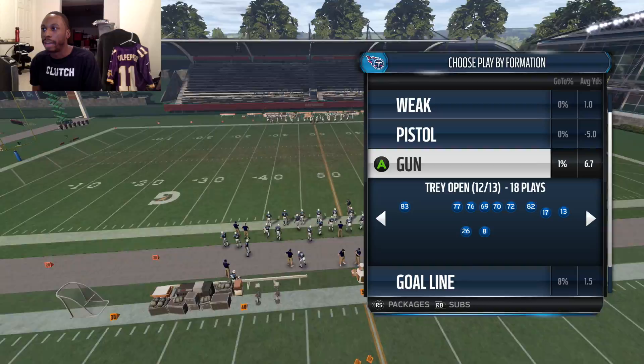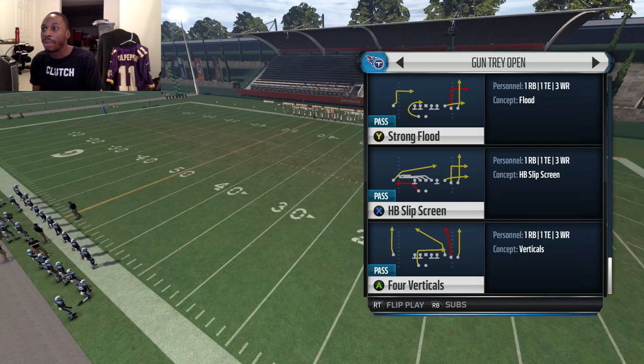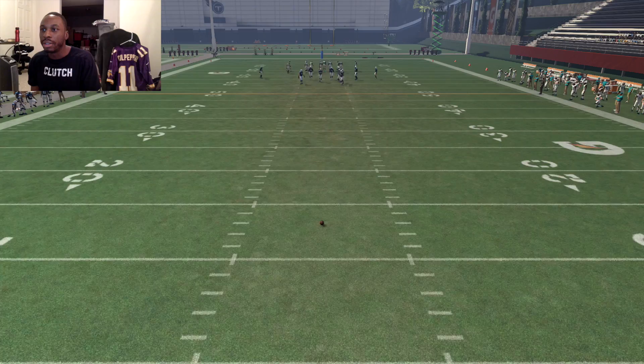Let's pick a good play to run it. It was kind of out of a shotgun four wide, but they motioned the guy over at the end. It was basically like a play in this type of formation. Let's get a play that will clear out people. Four verticals always clears out people. Do it against a random play and bring this ball all the way back to the 13-yard line, because it was an 87-yard run.